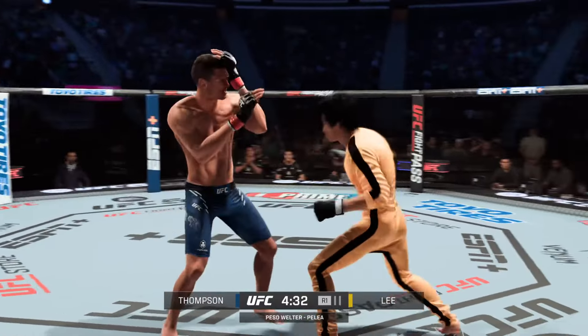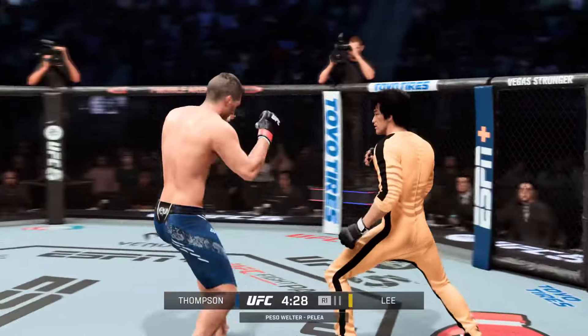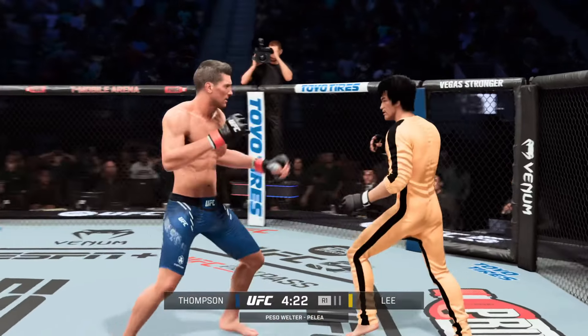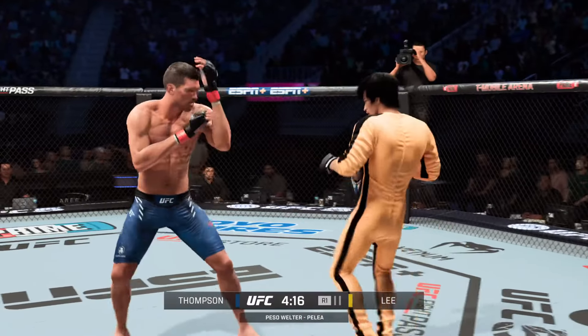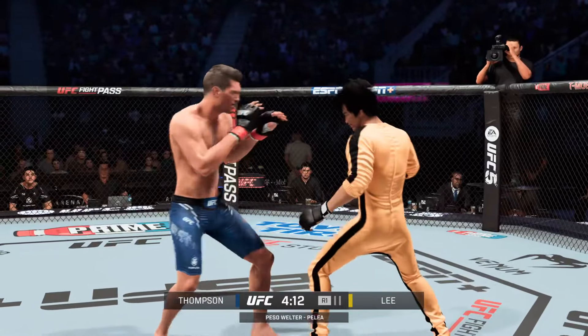Looked like he might have been in range, but misses with the kick. Nice body kick there. Beautiful counter with the jab. Nice job there to land the knee strike to the body again, making great use of his length in this matchup.